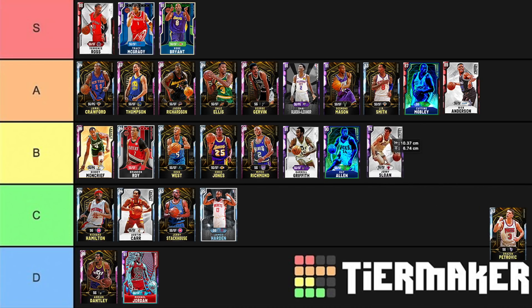Jerry Sloan — really fast release, really good on defense. B tier. He just doesn't bring anything except the jump shot and he doesn't have range extender, so I can't justify putting him up in A tier.